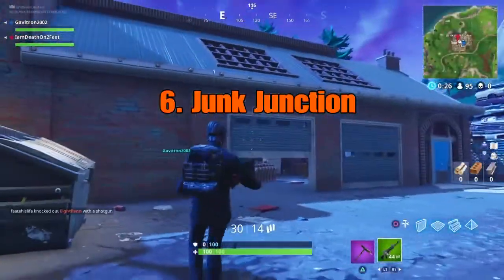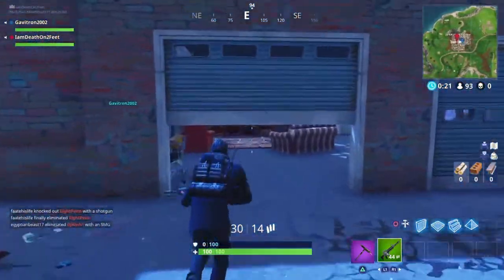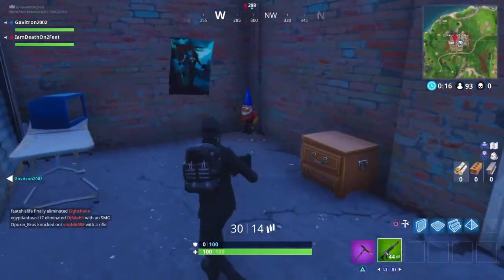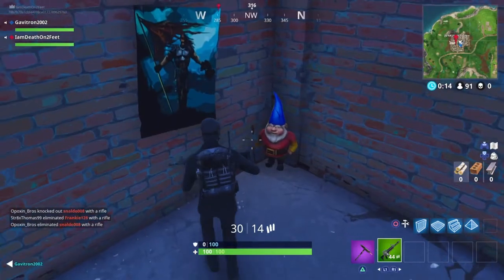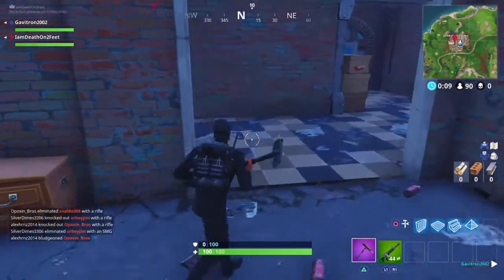Here we are at Junk Junction. As you can see, you enter this building here, and you can hear his little gnome fart giggling. There he is, and there he goes. On to the next one.